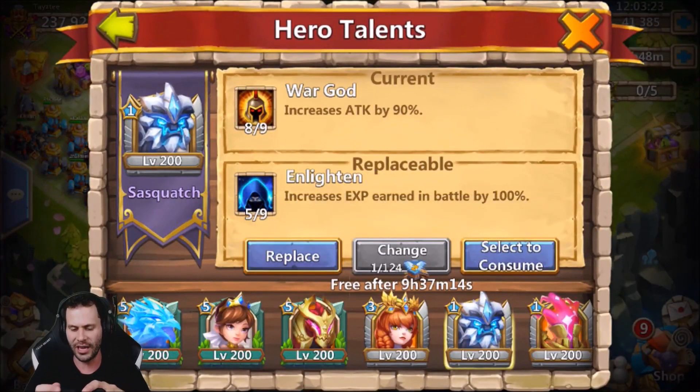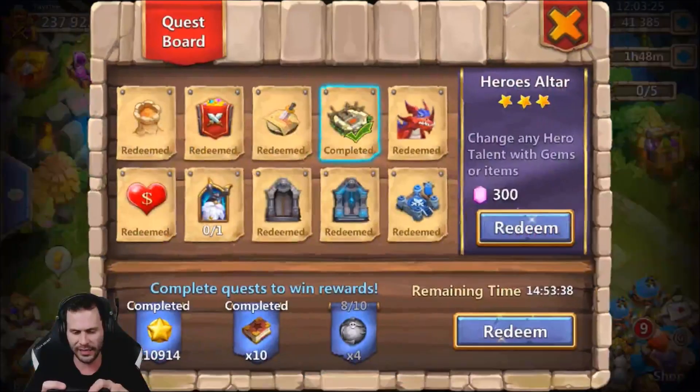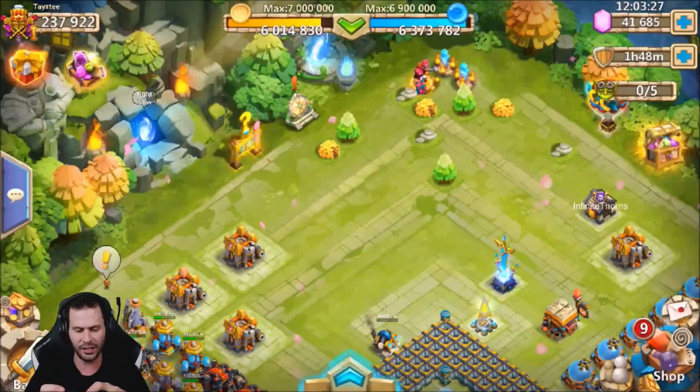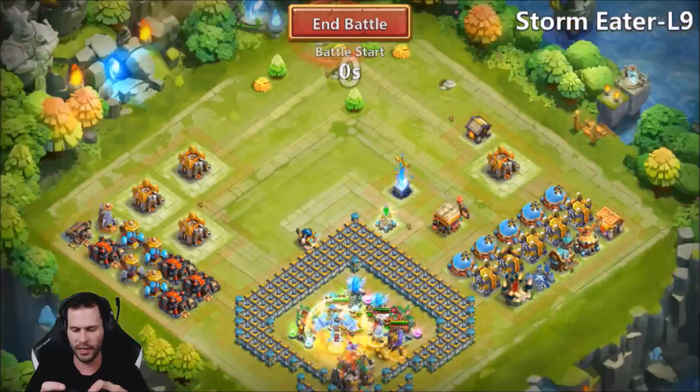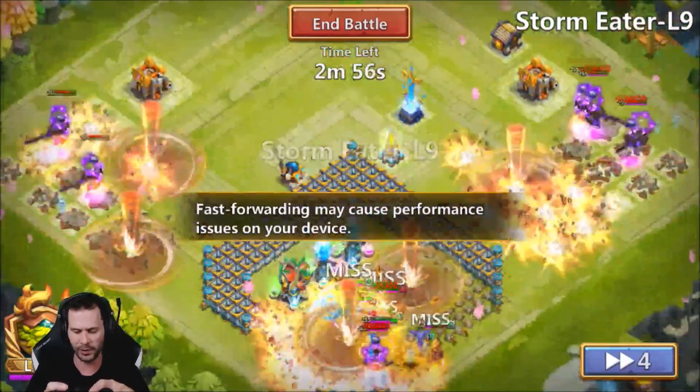We're going to use a level 5 chest as well, because that's what I do whenever I get these. What do we got? 5 of 9 Enlightened. That's not too bad — we'll take the Enlightened. We'll go ahead and take that 300 gems. That always helps. We got Storm Eater as well — let's go ahead and get him out of the way so I can turn him into a quest.